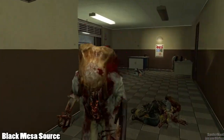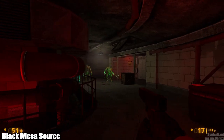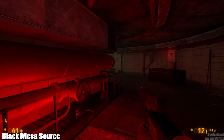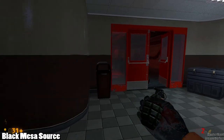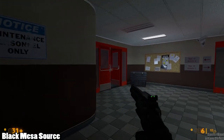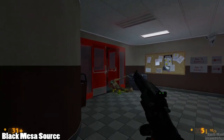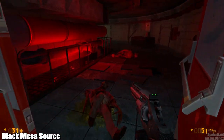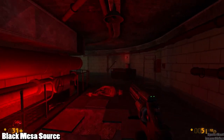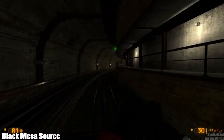The first release of Black Mesa Source was only playable up to the Zen level of the original game. I'm not going to spoil whatever that is, but people that have played Half-Life 1 before will know what that is. That's about 80% of the way into the game, but the mod team plans to release that remaining Zen level here soon. Even with the current release there's about 10 to 12 hours of content to complete.